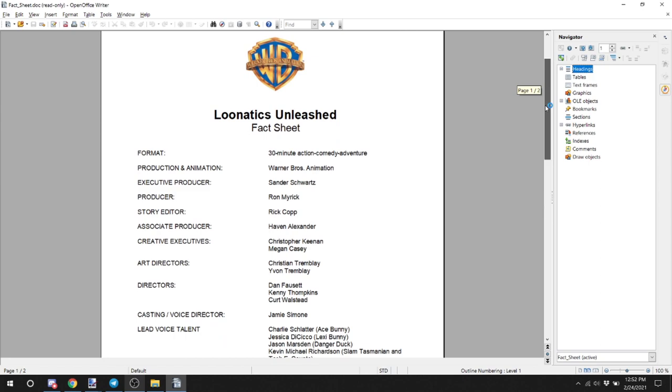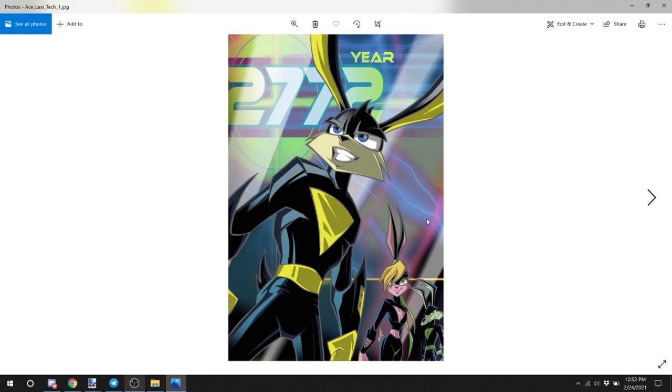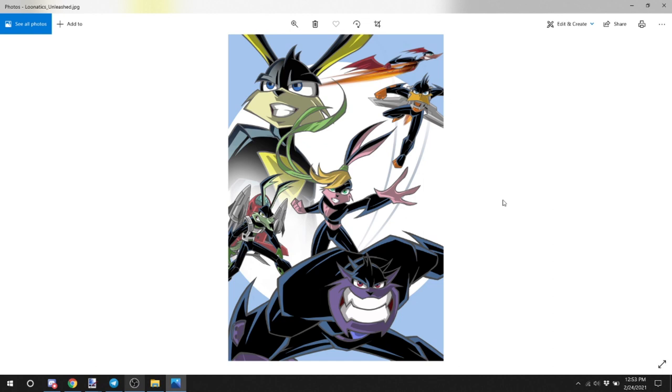I think we all know what the rest of those things are, so let's look at Images. Got a nice selection of pictures here. Let's open this up. We got some good shots — it's basically the same thing but with different backgrounds. I would imagine this is the kind of stuff that they would put in promos and that kind of stuff. Overall, pretty cool selection of stuff.